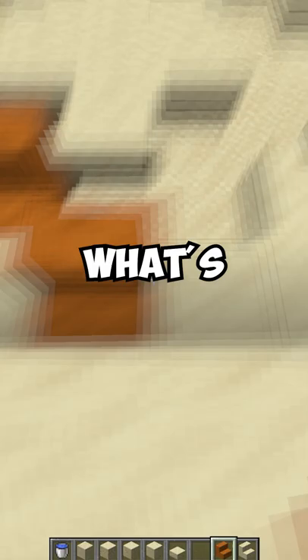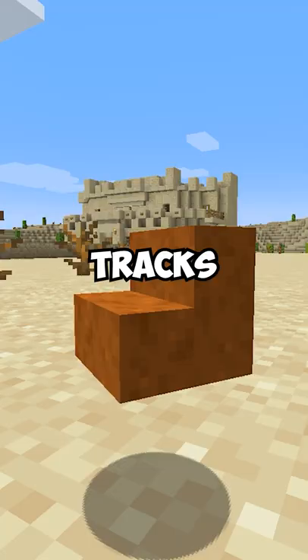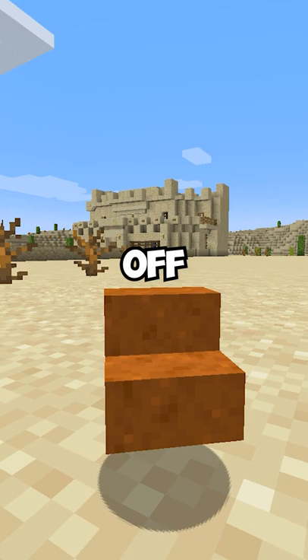Now folks, this isn't vanilla, but the execution's a bit sneaky. What's actually happening is that we have stair blocks aligned like so to give the illusion that the blocks are off the grid. And then we pour water over the nearby slabs to better cover up our tracks. And while the surprise might wear off after hearing that explanation, I still think this will be plenty cool for your next world.